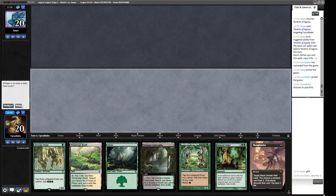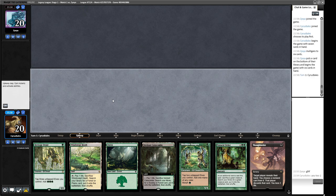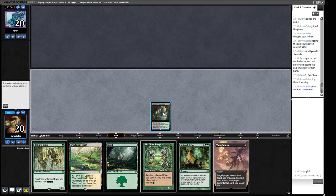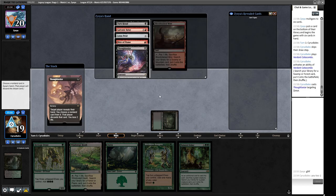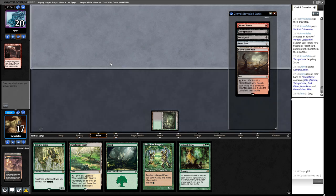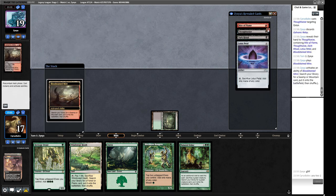They've got a Dark Ritual and Galvanic Relay — so they have one payoff. I think we hit the payoff with Thoughtseize. Our opponent can't actually put a Storm win on the stack right now. We're almost certainly getting Thoughtseized back unless they've drawn another Relay. We Thoughtseize the Natural Order, which makes sense. We draw another Thoughtseize. I think our opponent is going to be able to go off next turn — we play two Elves out and get some damage on the board. We can also Thoughtseize our opponent.